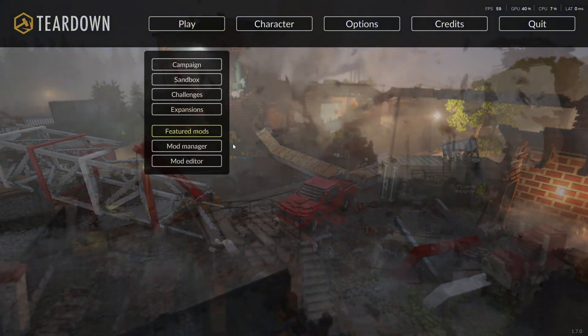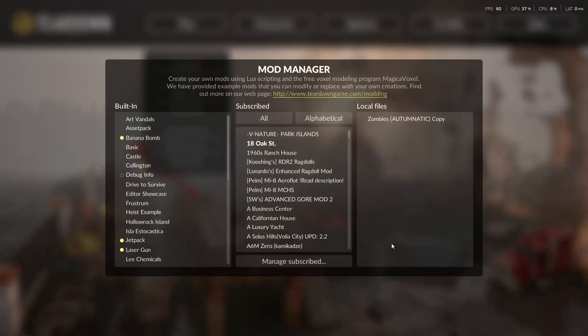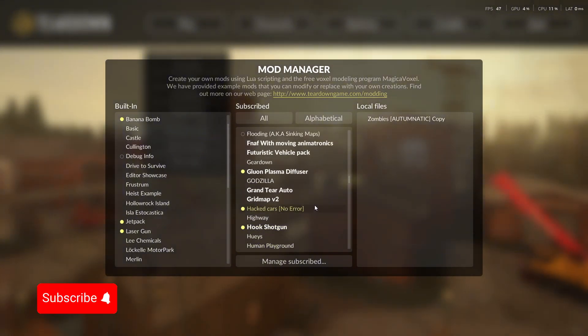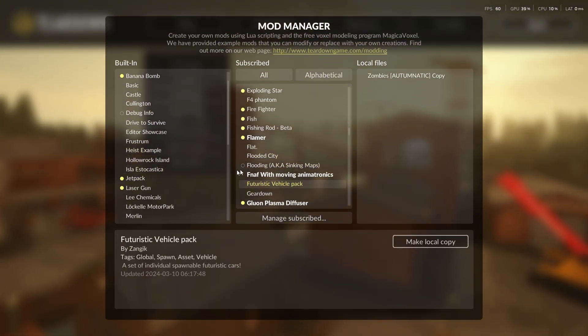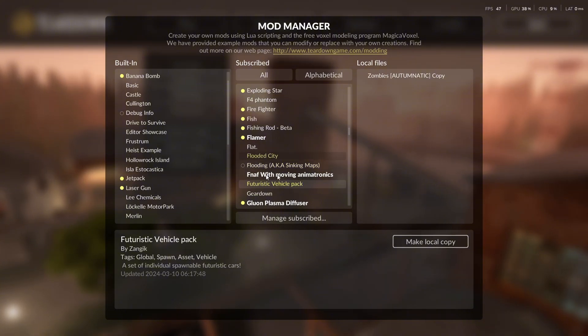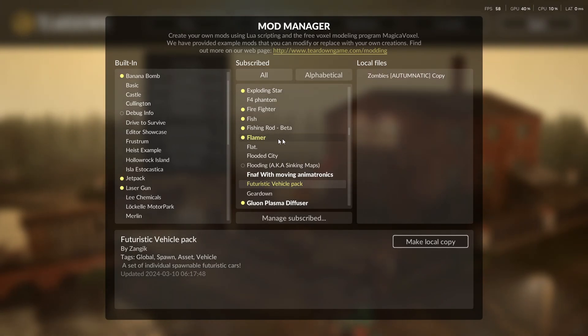To get into a map and enable weapons, you need to go to Mod Manager, and this will give you all your mods. If you'll notice, some mods will have a little circle here. If they're not filled in, that means they are not enabled. If they're enabled, they'll look like this.